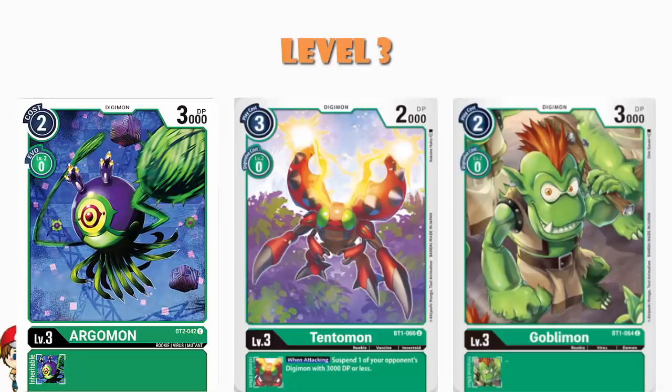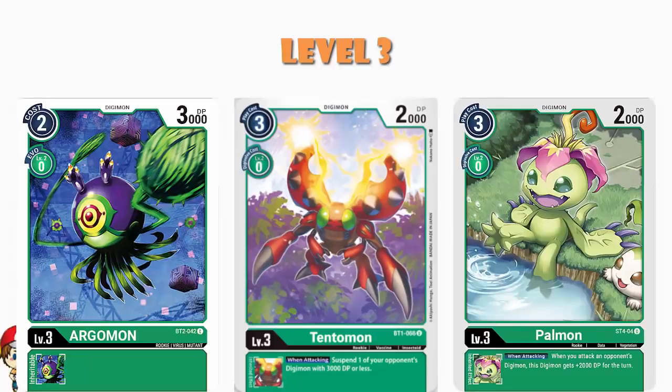Now we also see Palmon here, and this is another one that came around in the starter deck. I told you the starter deck's making green way better. We got the standard 3-0-2,000 here, but when you attack an opponent's Digimon, you get an extra 2,000 power. And of course, if you combine that with the Digitama we just looked at from the starter deck, that's an extra 3,000 power, which sounds pretty gosh darn good to me.